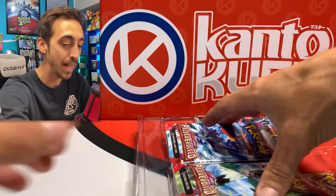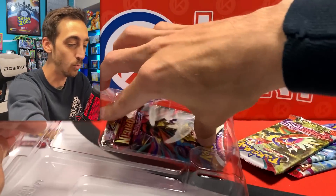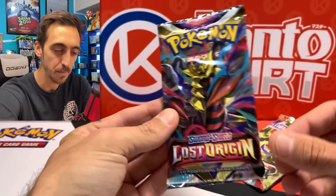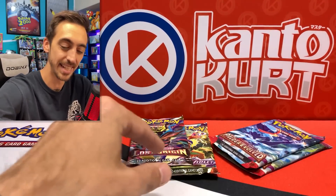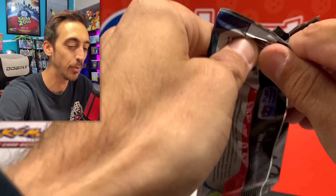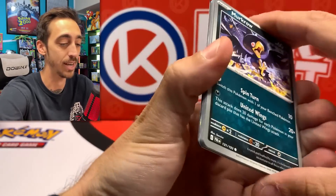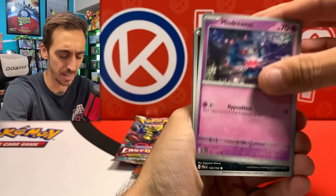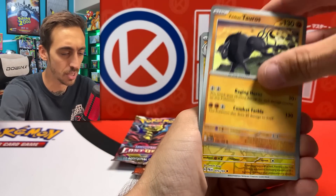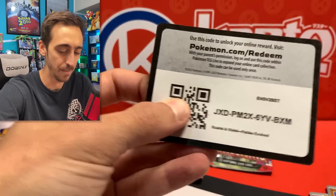Two Paldea Evolved, one Scarlet and Violet Base, and one Lost Origin. Definitely could have been worse — Lost Origin kind of holding this box down. Not sure if $25 is really the best price for this, but let's open it up. No card trick because it's basically just one from the back. That was the Paldea — we're looking for that Iono Alternate R, and we just got a holo rare.